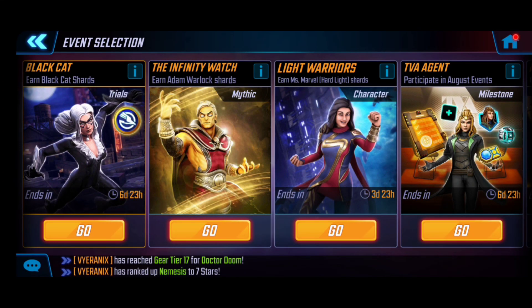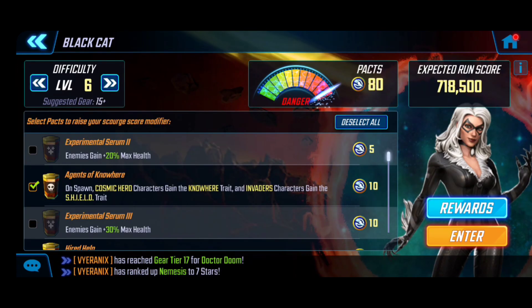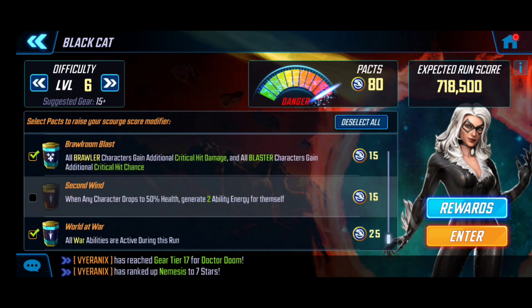What is going on, you guys? My name is Rage, and we are back today — finally with the release of Black Cat and earning her shards for the first time in her legendary adventure. We're going to be doing the full difficulty 6 unlock. I've pre-selected some packs and scourges already.